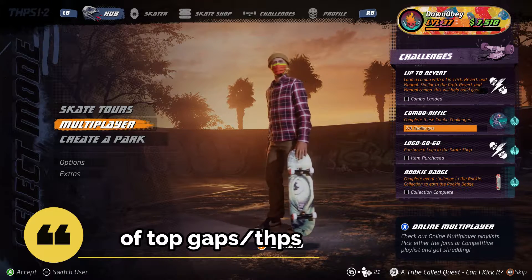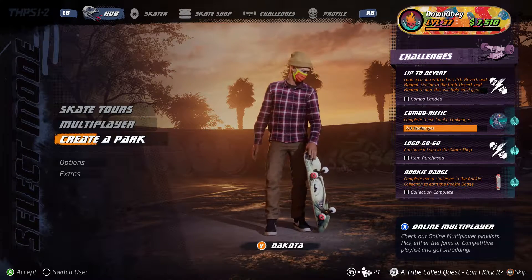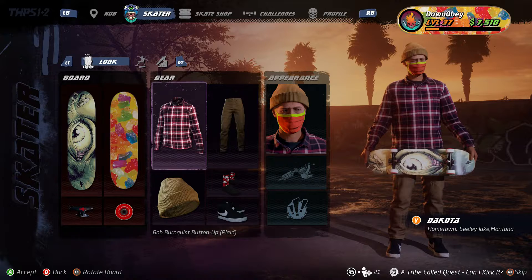Yo everybody, what is going on — my name is Bandit and in today's YouTube video I'm going to be showing you guys all how to complete the rooftop gaps in Downtown on Tony Hawk's Pro Skater 1 and 2.